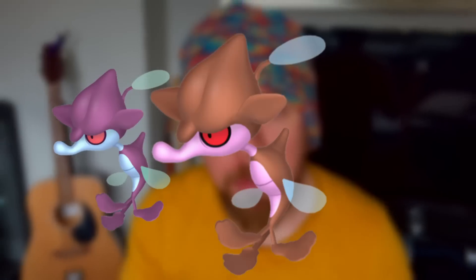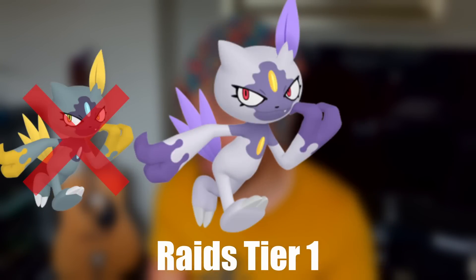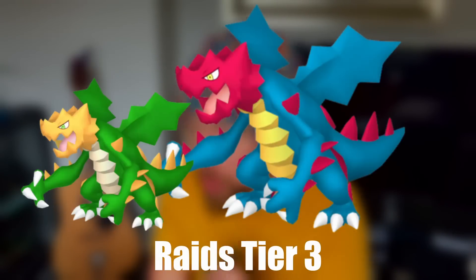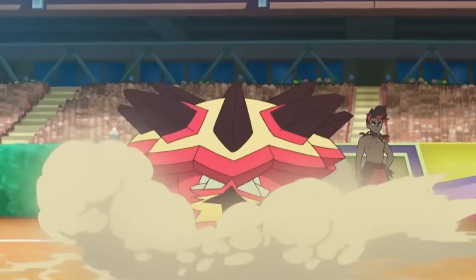Wild encounters include Zubat, Venonat, Tentacool, Dratini, Surskit, Gulpin, Skorupi, Axew, Skrelp, and Tyrunt. Skrelp is the brand new shiny debuting for this event. One-star raids will have Grimer, Alolan Grimer, Hisuian Qwilfish, and Hisuian Sneasel. Three-star raids will have Galarian Weezing, Druddigon, and Turtonator.